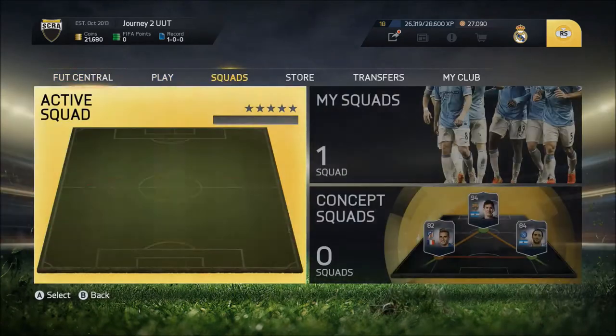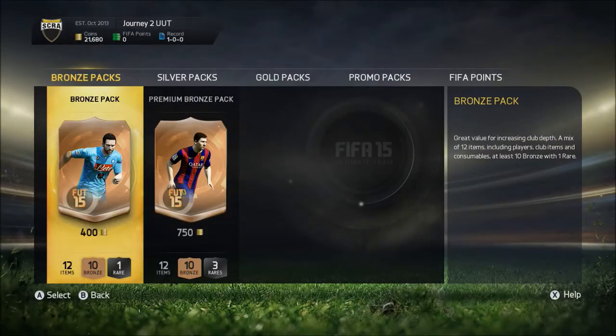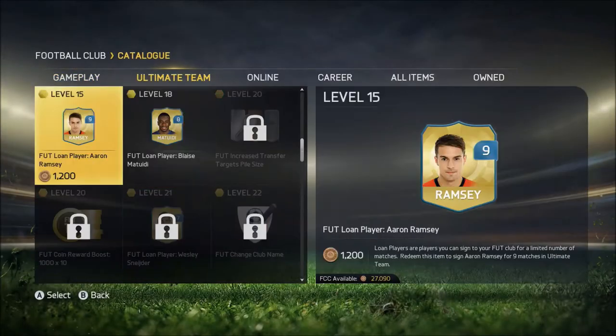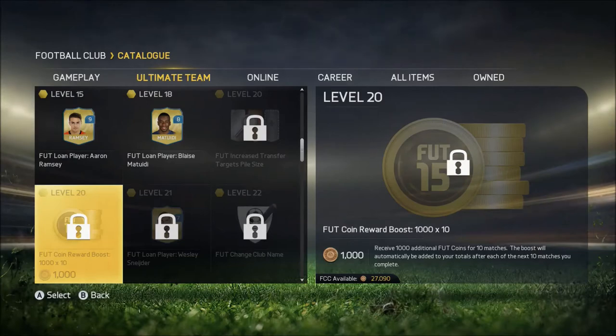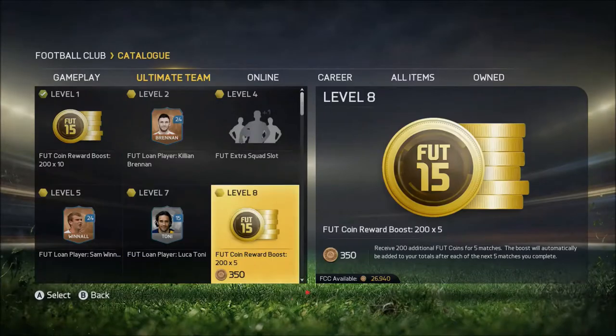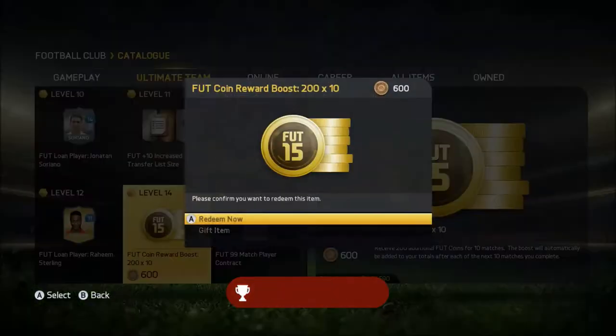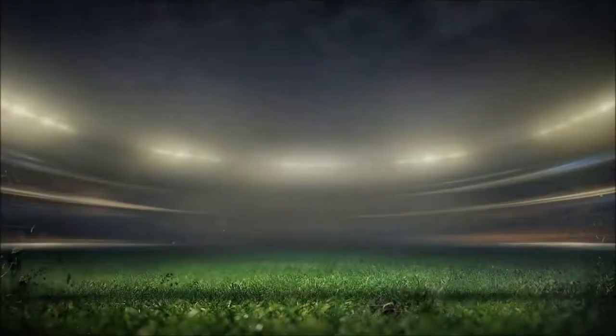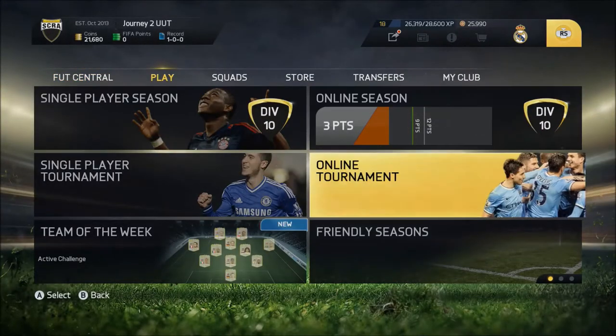Hey everyone, this is AVJV Gaming bringing you episode number 8 of the Journey to the Ultimate Team. We're going to jump into the EA catalogue and unlock those coin boosters. We need a little bit of extra coinage going into every single match. We haven't got a high enough level to unlock the 1000 coin match boosters, so we're going to work our way up using the 200 coin match boosters to get XP and reach that level.